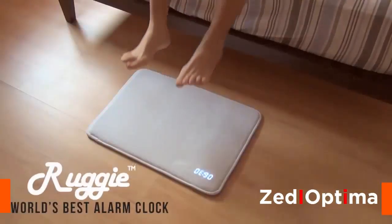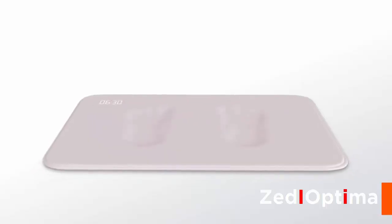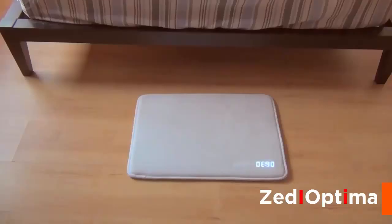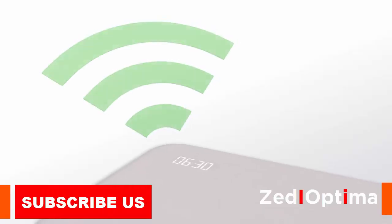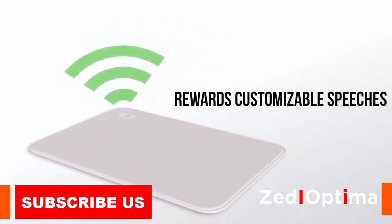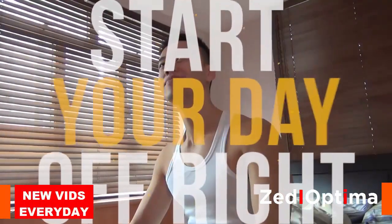This is Ruggy, the world's best alarm clock. Getting out of bed has never been so easy. Simply stop your alarm by resting your feet on its soft memory foam padding. Ruggy's alarm needs to sense your pressure for at least three seconds. And now that you're up, Ruggy rewards you with customizable speeches — daily motivation or something positive in a funny voice, just to start your day off right.